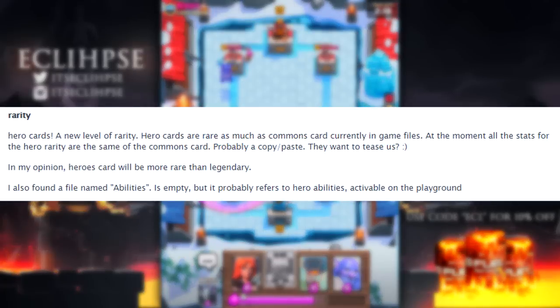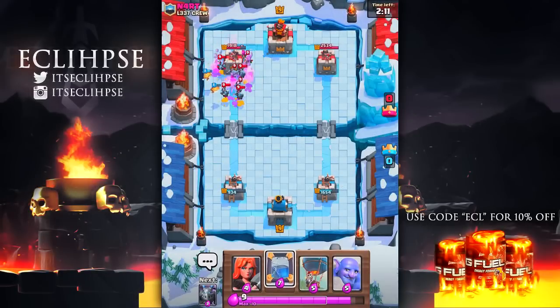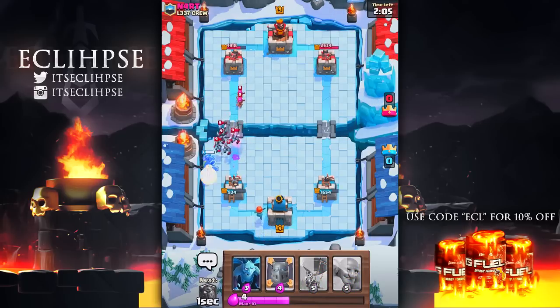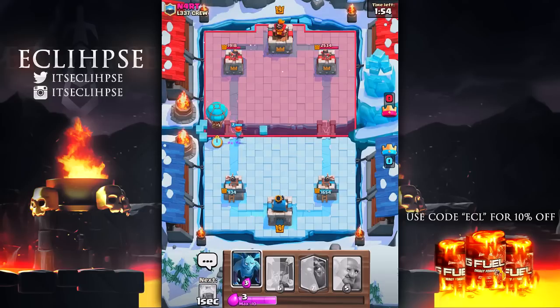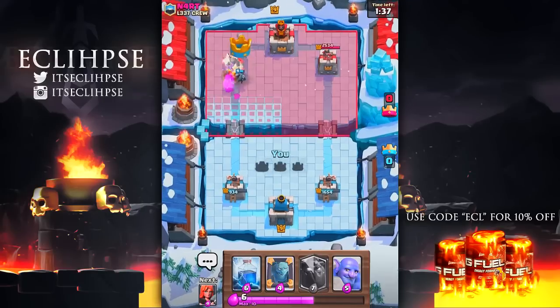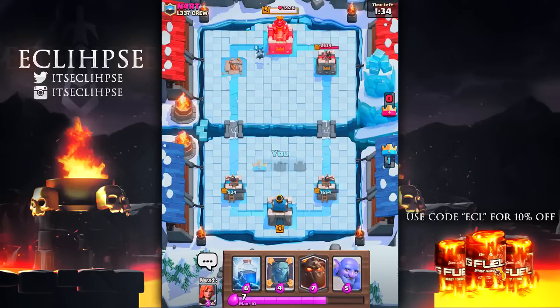Now things get extra interesting in the rarity category. A new hero rarity is going to be added, but there isn't enough proof in the code to display any statistics — the information currently shows the same as common cards, essentially teasing us. I assume hero rarity will be higher than legendary. Tying back to the hero challenge, if we get a hero rarity, I'd assume that connects to the hero challenge, but since we don't know much about heroes yet I didn't want to make strong assumptions.